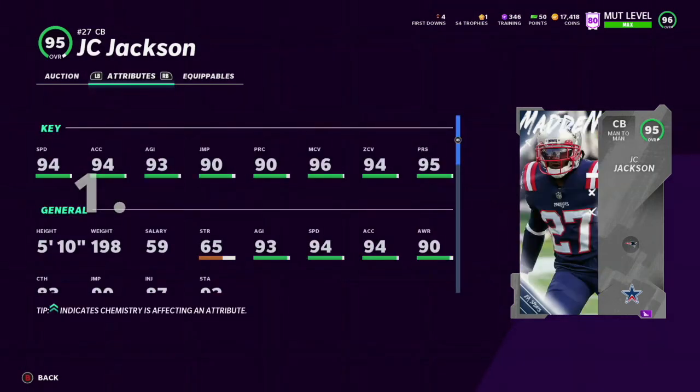At number one I put JC Jackson. His speed can go up — I already mentioned how you can do that with all the other ones — but you can also get both of his coverage stats to 99, so you can have 99 zone and man coverage. His press is also really good and he's pretty good all around — 94, 94, 93 — his stats are very solid and I think this is one of the best corners you can get right now. The only downside is that he is 5'10", but I'm sure he can jump up and get that ball for you.